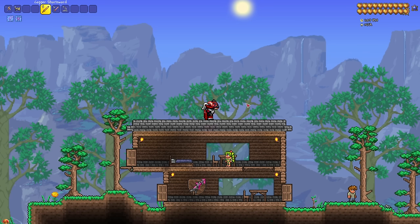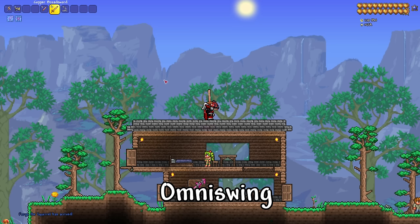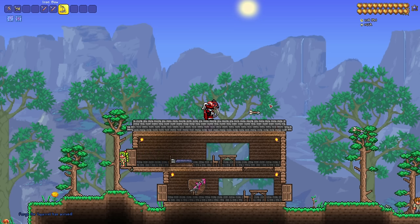Now at the time of filming, T-Mod Loader is currently version 1.4.3, so in the future just disregard this one — it's called Omni Swing. We recently got the auto-fire setting in 1.4.4, and I personally can't live without it now, so if you're playing an older version of Terraria, Omni Swing essentially gives you that feature.